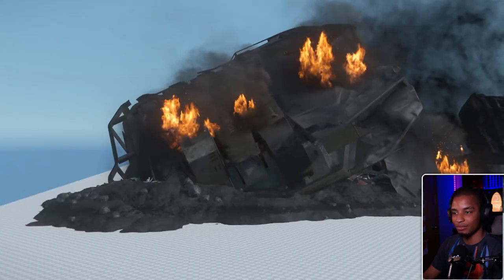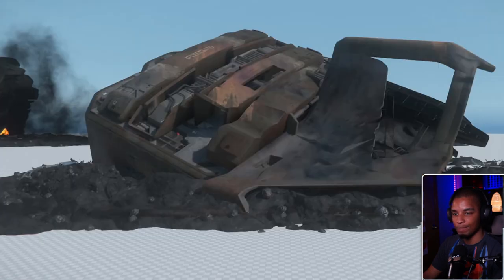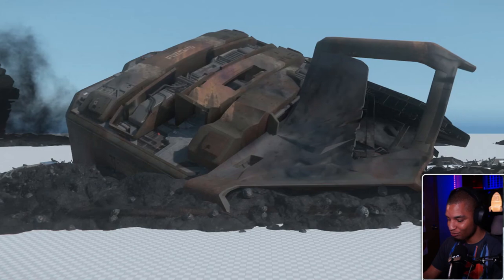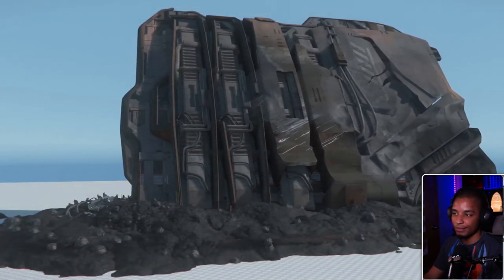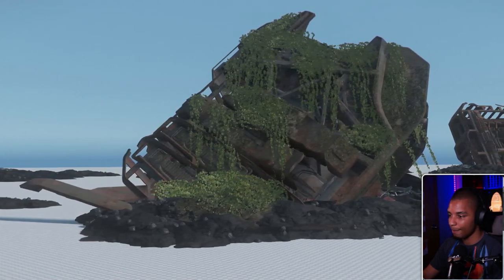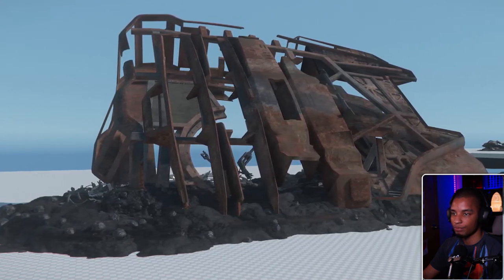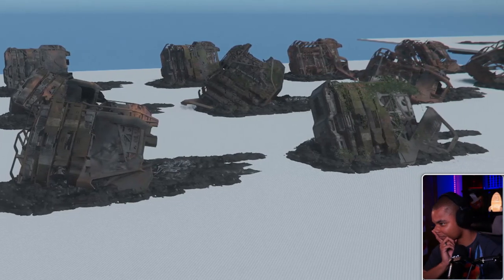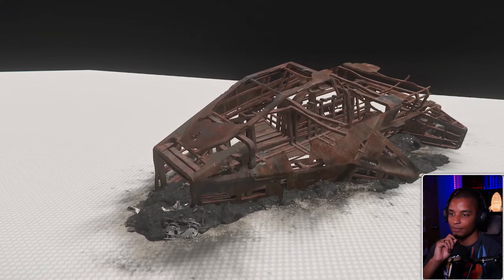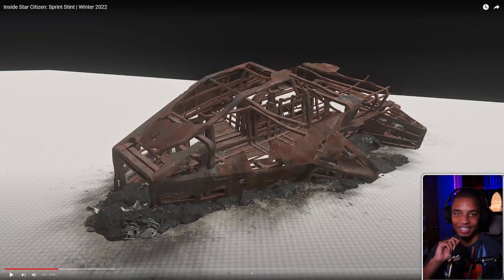Following our look at new derelict concepts a couple weeks ago, members of the environment team have begun building the individual pieces to bring them to life — starting with the big one: the Reclaimer. I'm very surprised they started with the Reclaimer; I was really looking forward to a Reclaimer derelict. It's sort of a reverse white-box phase where environment artists take completed ship work and begin to break it down, stripping extraneous parts and bending the superstructure in ways appropriate for a ship that's one, two, or perhaps ten years old.